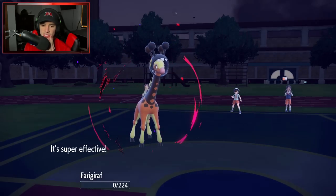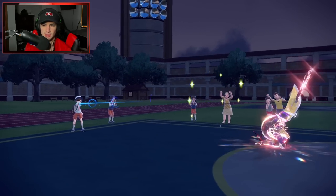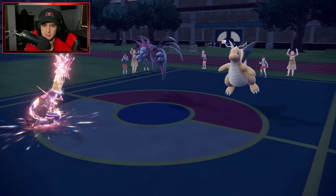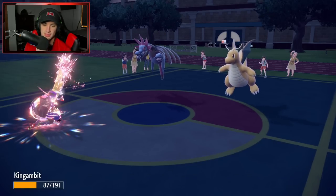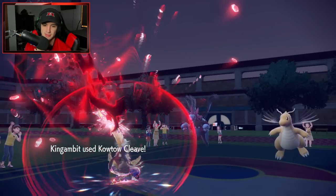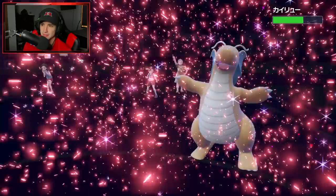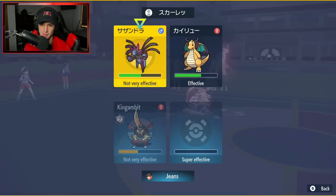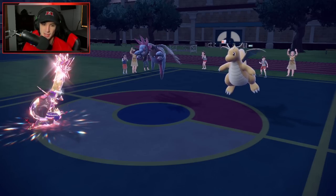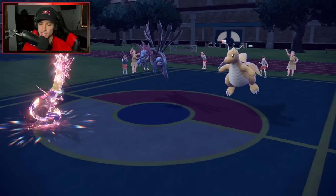Dark Pulse is flying and they're going to KO me. Kowtow Cleave — how much damage are you doing here? They go for a Low Kick — that's hurting me. I need to KO here. It's Multi-Scale, you little biscuit! I'm going for Sucker Punch — we're going to Sucker Punch this thing and look for a KO. Multi-Scale definitely clutched it up for them, but this Sucker Punch should be able to KO.